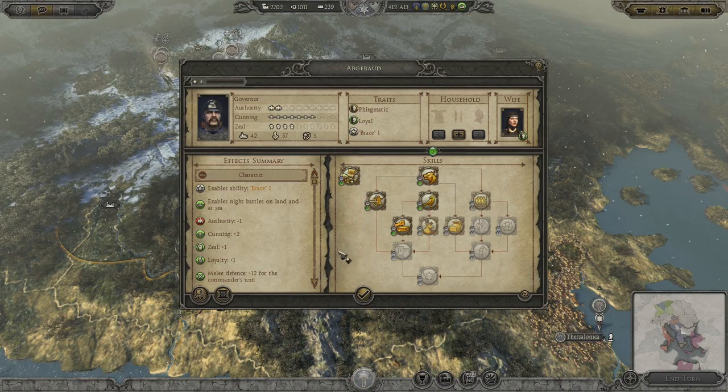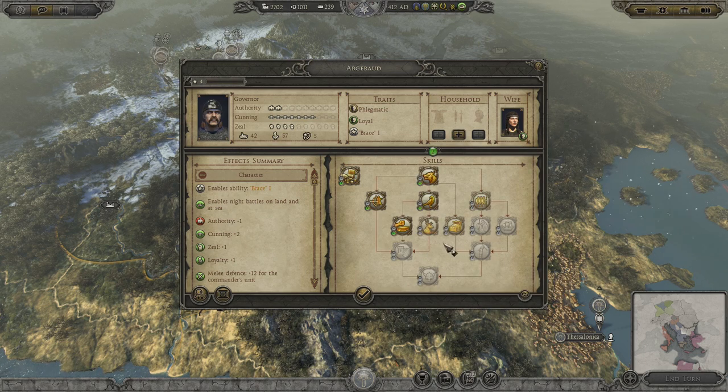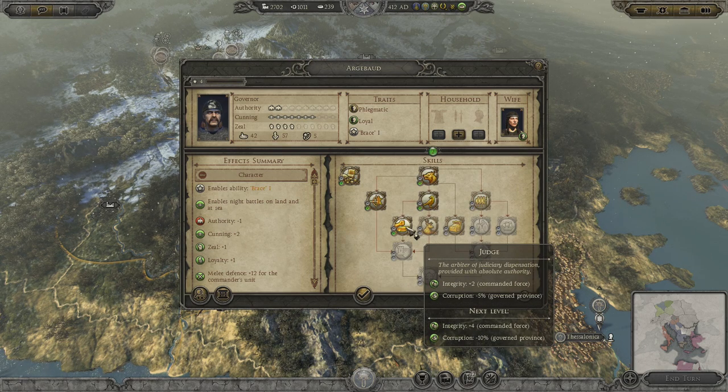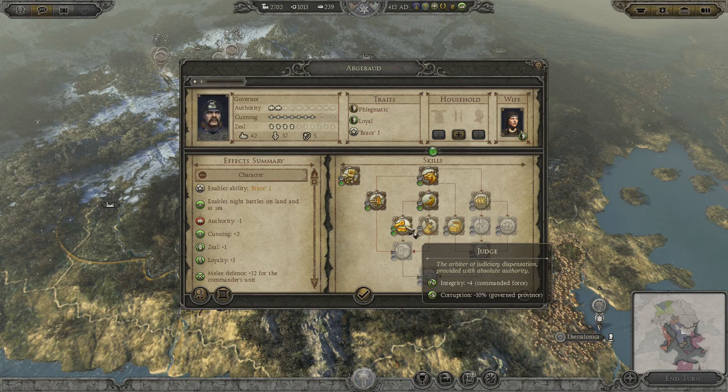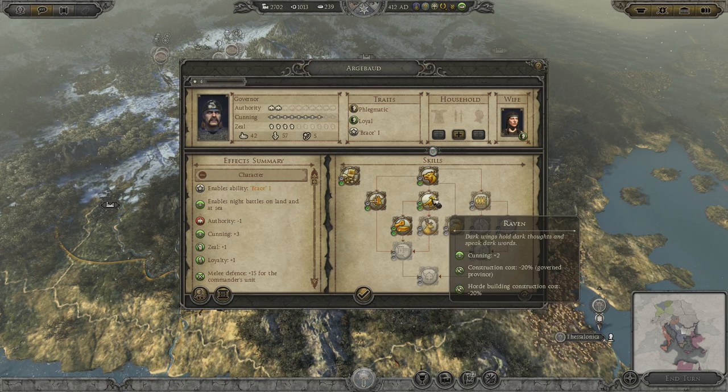Our governor — our favorite governor, Archibald. Spotting chance — he won't really benefit from any of those. Less corruption and construction cost.